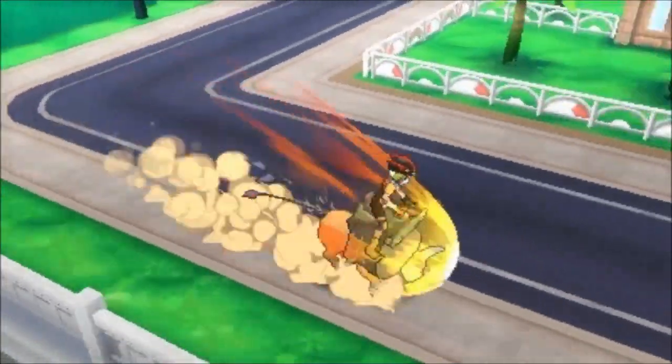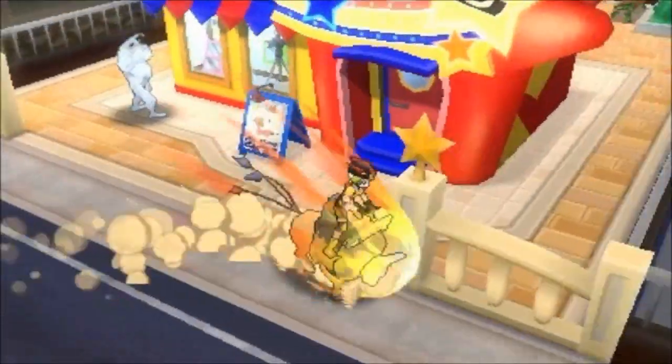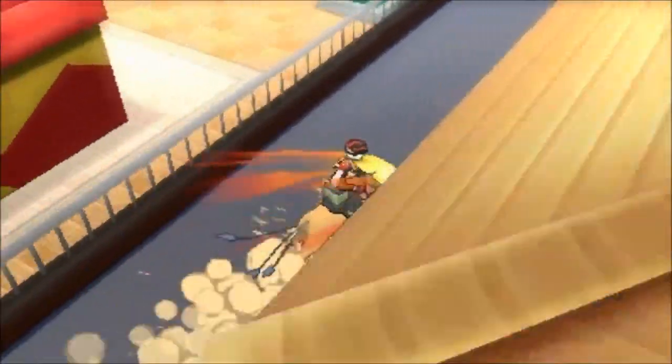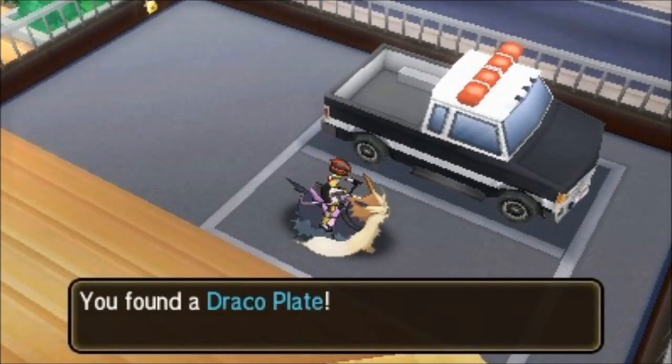Next, we're going to head on over here to the Police Station, pretty much all the way down. And there's going to be an empty parking space right here, and the Drago Plate's going to be right in the middle of it.